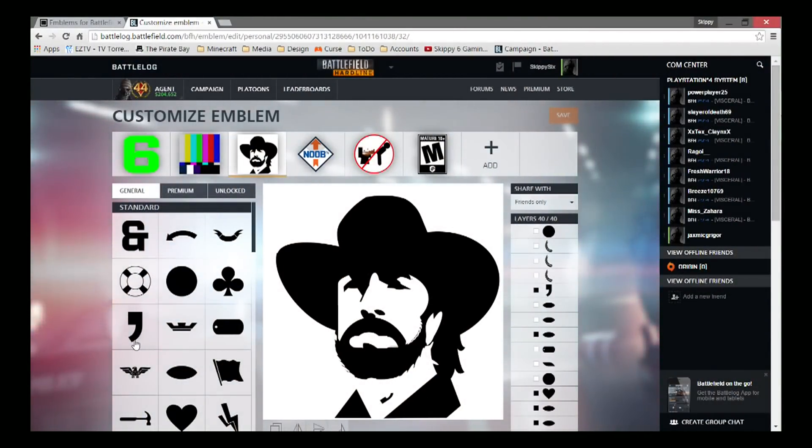Here we are in my browser. Basically you're going to need to have Battle Log set up — pretty much battlelog.battlefield.com. You can't use your phone app for this as far as I know. Just open your browser; I use Google Chrome but you could use any browser technically.